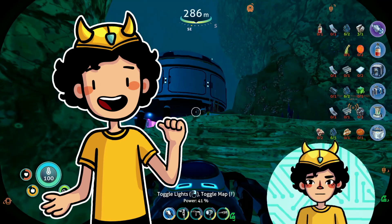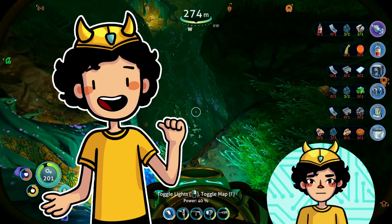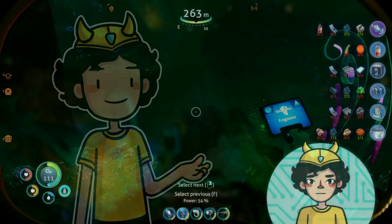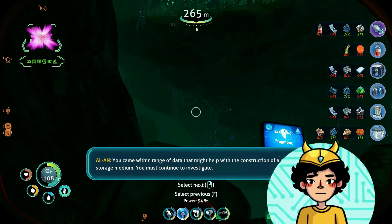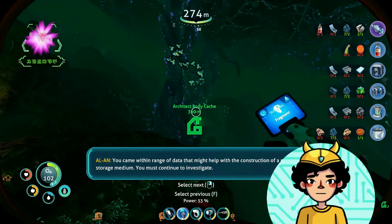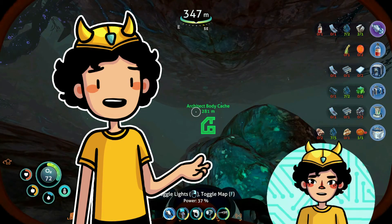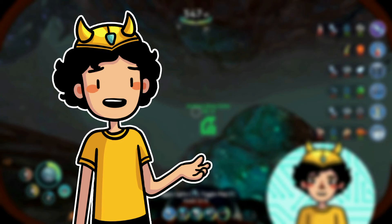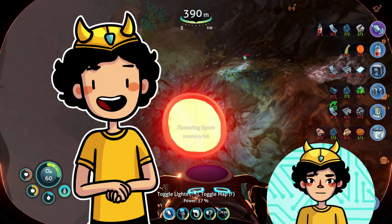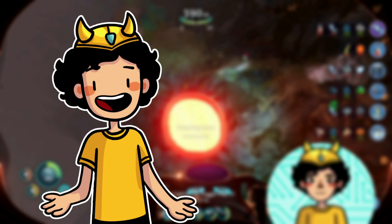I got pretty scared, so I decided to distract myself by building a little base nearby, and a garden. After that, I wandered by the lily pad caves that were nearby in search of magnetite and nickel ore. But suddenly I came within range of data that might help with the construction of a new storage medium. The place looked deep and scary — I didn't want to go unprotected. But I dipped my toes a bit in the ravine and found flowering spores, the final component we needed for the grappling arm. So I rushed back, got my prawn suit, got a brand new grappling arm, and rushed back to the ravine.